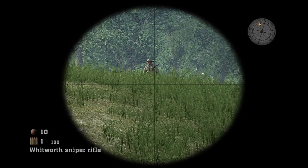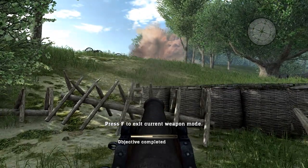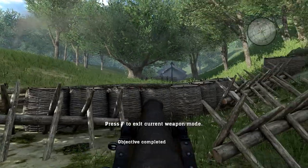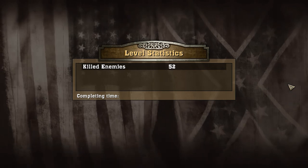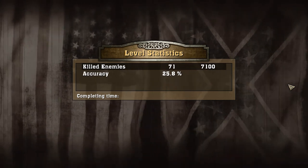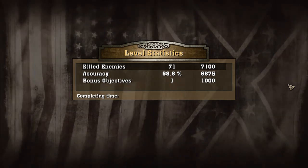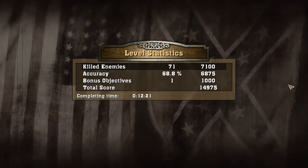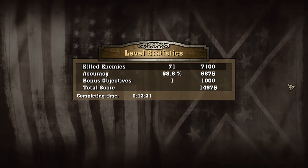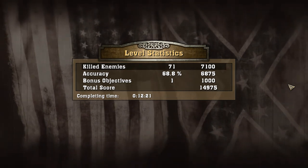Last guy — let's see if we can lob him. Catch. Objective completed — and there it is, just ends. 71 enemies killed. As far as I understand, there were only 75 people killed in that entire engagement. Lynchburg was a fairly sizable engagement — 16,000 on the Union side, 14,000 on the Confederate side — but very few casualties.